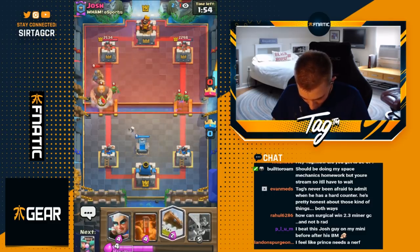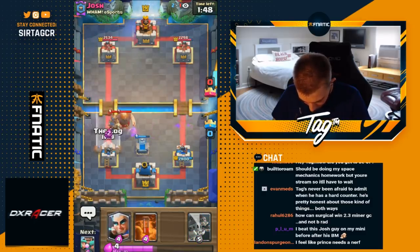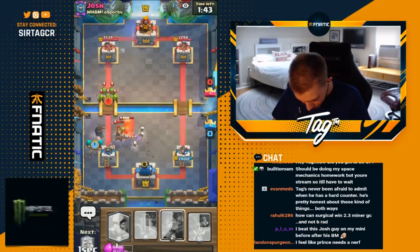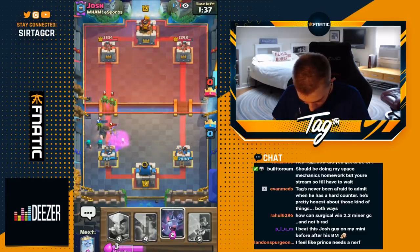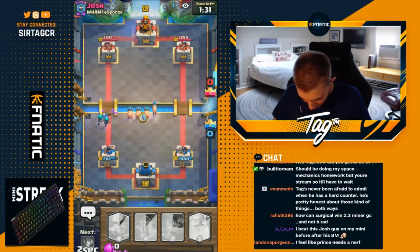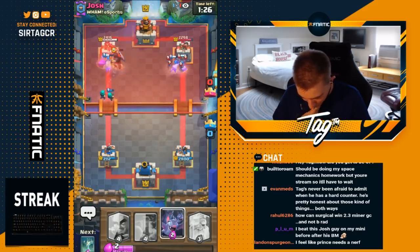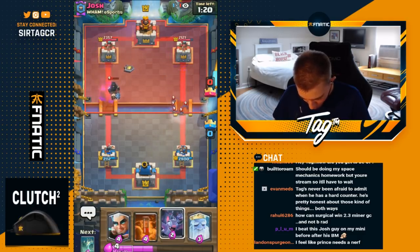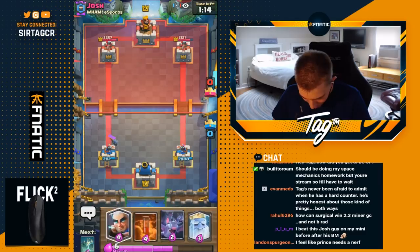I go in for another Tombstone. He goes for Prince — I had to cycle so I'm thankful I got back to Rascals. Baiting out the Log was really annoying because now he can rush with Goblin Gang. He's got Fireball so I split them — I don't want to give him too much value on all four. He might have Poison actually. Regardless, look at the Dark Prince just dying — he would have dropped Dark Prince right on top of the Girl Rascals and they would have died, but now Dark Prince dies. No tower touch for you, Josh!